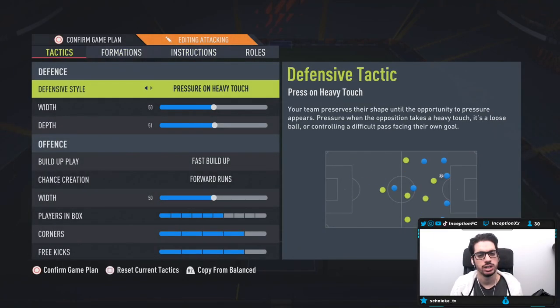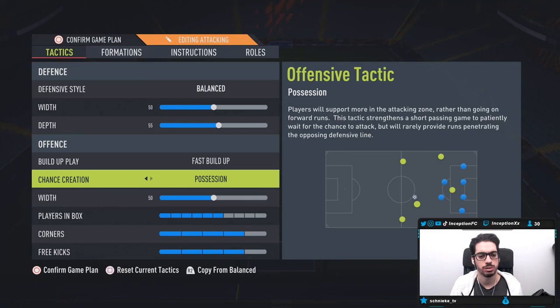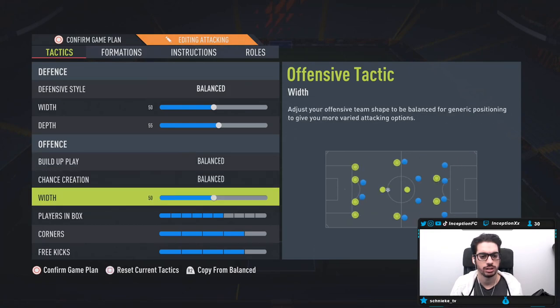For tactics, I think it was like 50 and 55, then this is balanced, balanced, and then you're on 60.